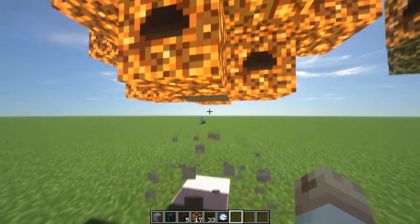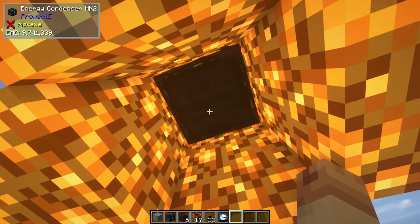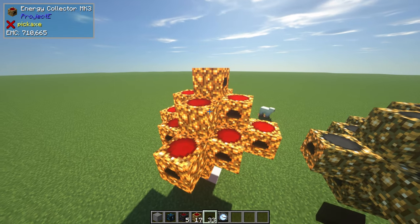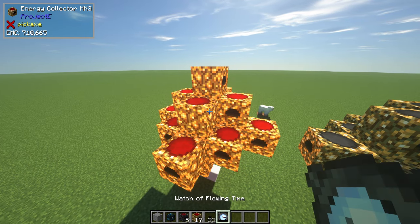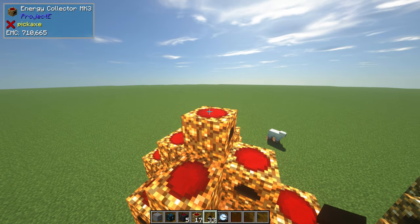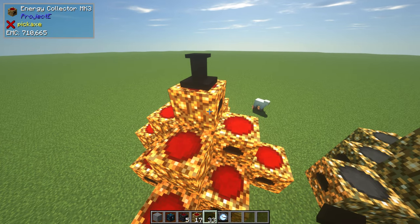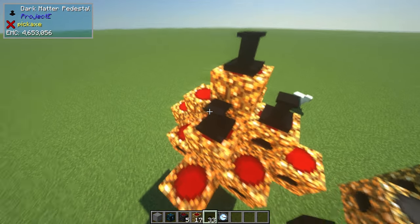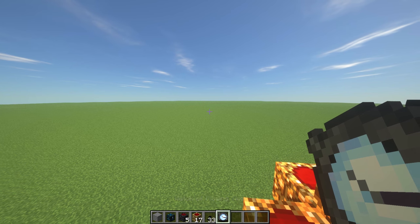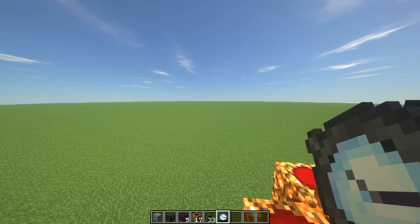Now that you've gotten the main structure completed, destroy the random block you placed and you'll have access to your energy condenser. Last but not least, we have the key items: the pedestal and the watch of flowing time. Place the pedestal on top of the energy collector.